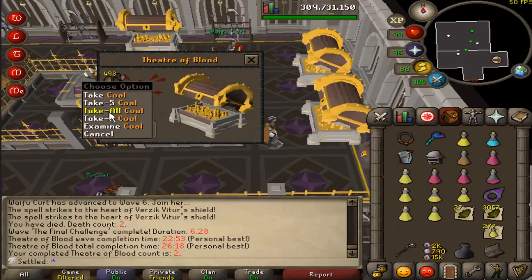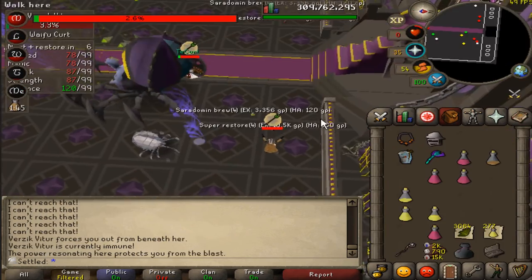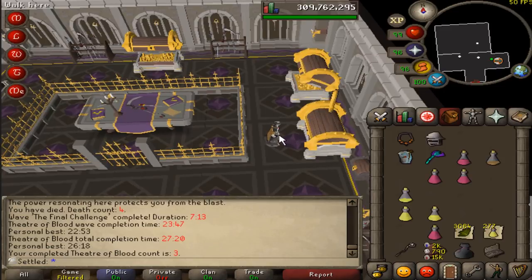Raid number two wasn't as much of a success but I had a lot of supplies left so at least I have a lot to go back with. We got snapdragons and some battle staves — not bad loot. I just died at 1.7 health — oh my god, that is depressing. All right, number three.